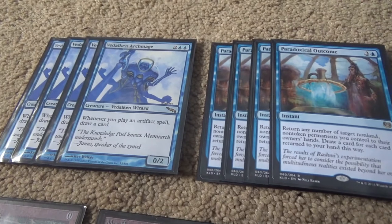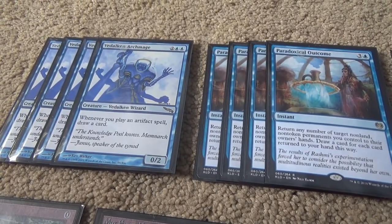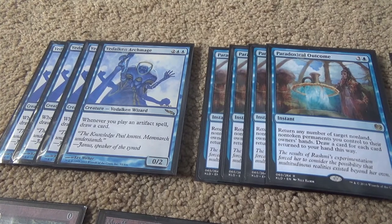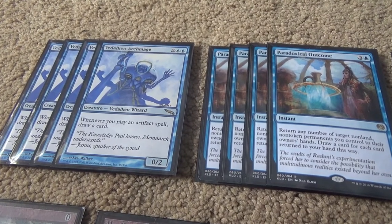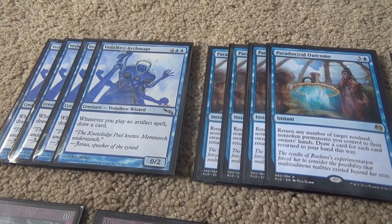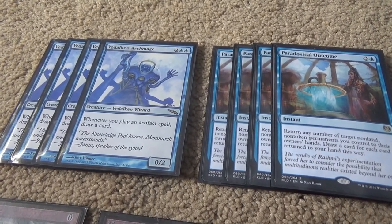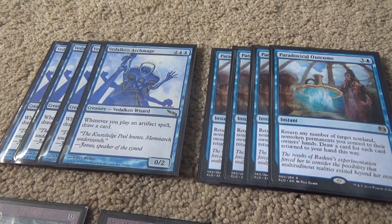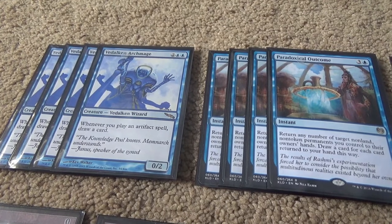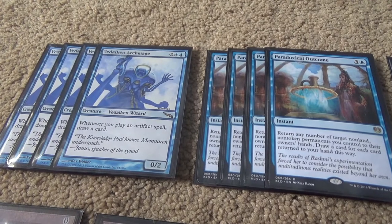If you think of these two together: one of the issues with Paradoxical Storm in Vintage is that you only have four copies — five if you count Merchant Scroll. That means less than half the time you'll start with one in your opening hand. With Archmage, you have eight, or nine with Merchant Scroll. That means in most games you'll have at least one in your opening hand. Archmage does have blue-blue in its cost, while Outcome only has blue, and that is really important. Archmage may be more powerful, but it's a little bit less consistent.